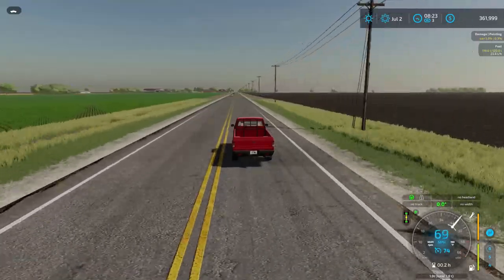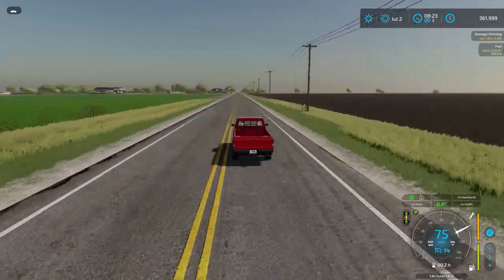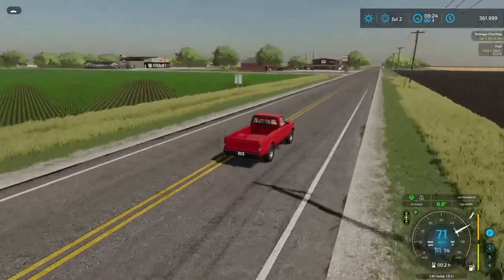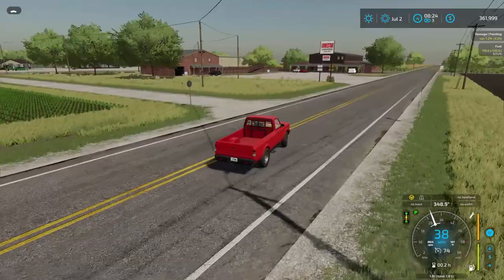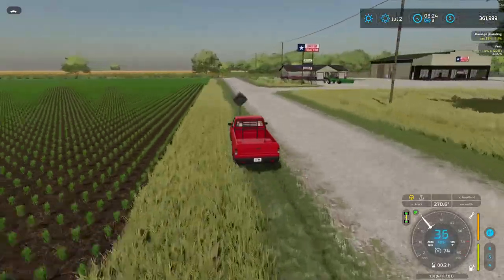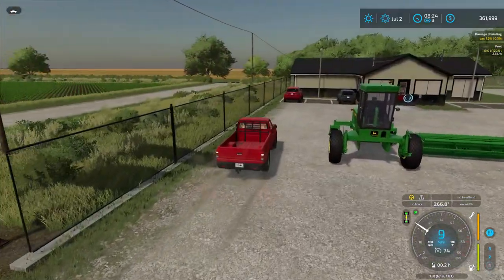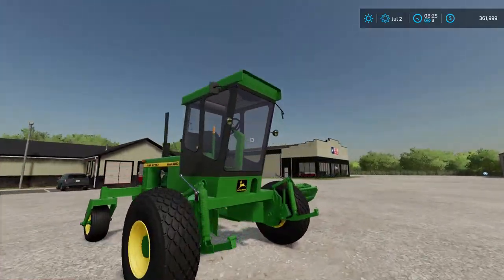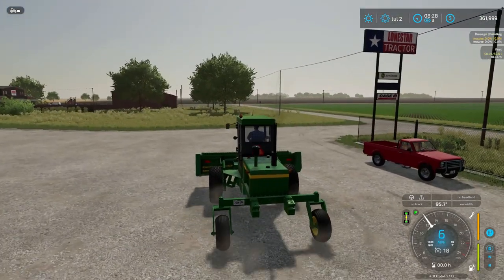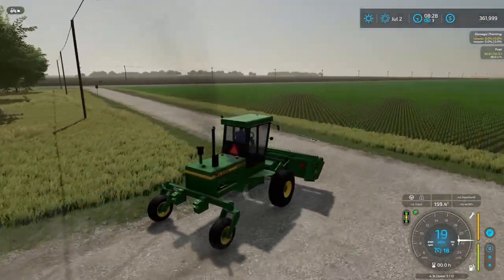I'm not sure when we'll actually get to the cattle — there's more equipment to buy. We may need a windrower, rakes, and things like that. We're going to need equipment to move grass. Possibly another tractor too. Look at that — our brand new mower! Let's get it down to our pasture.